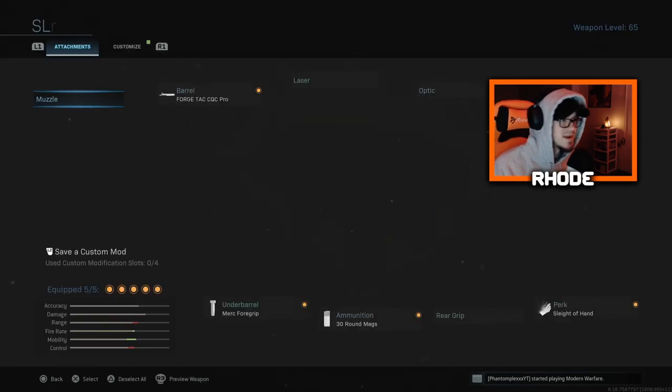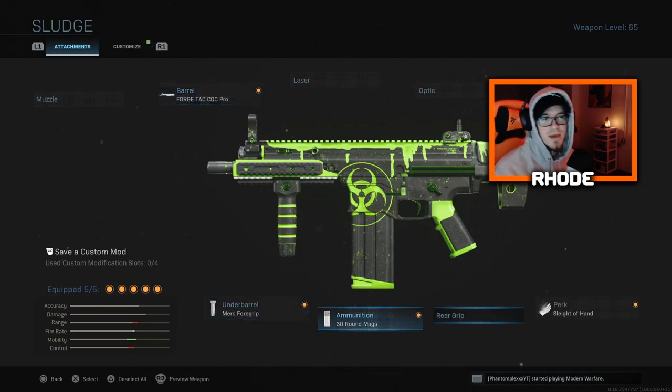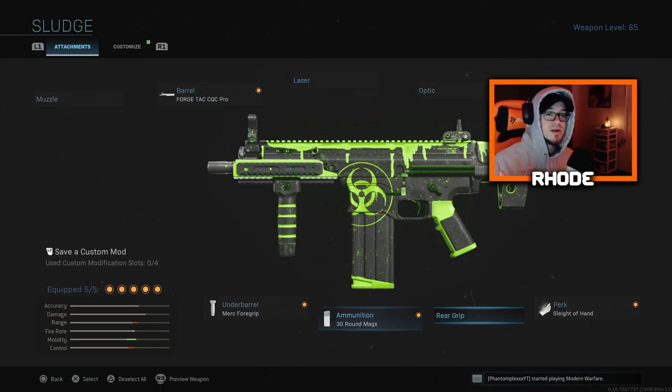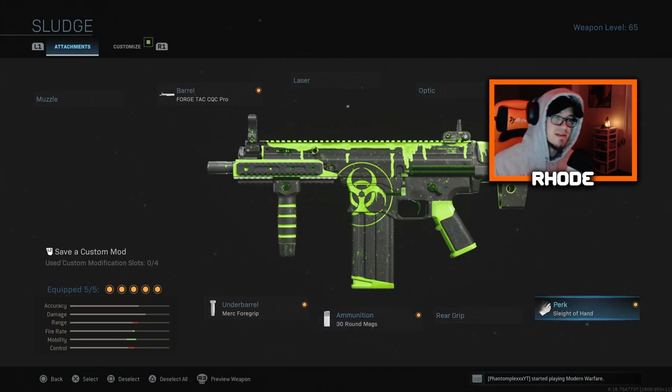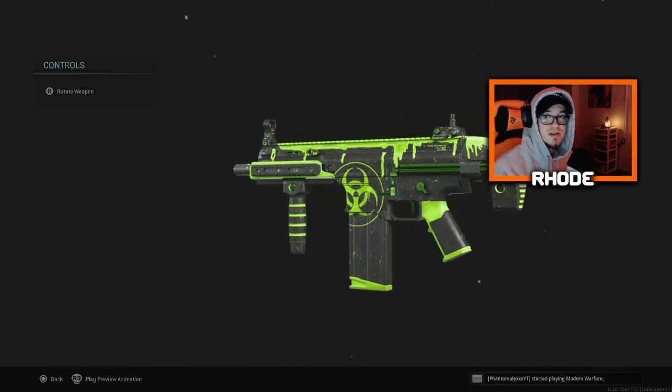For the attachments, when you buy this weapon it comes with Close Quarter Combat Pro barrel, collapsible stock, Merc foregrip, 30-round mags, and it came with tack laser — but I took tack laser off and put on Sleight of Hand, just because 30 rounds isn't very much and Sleight of Hand is key in this game.